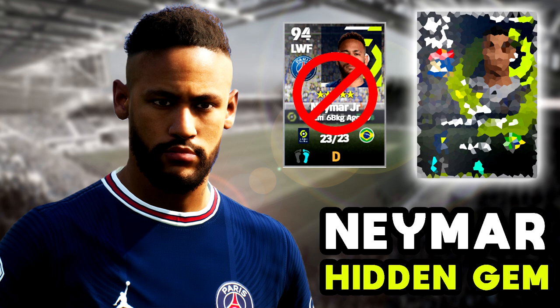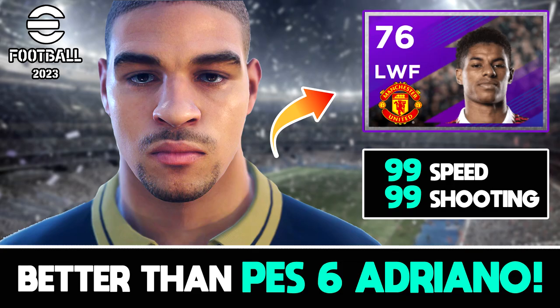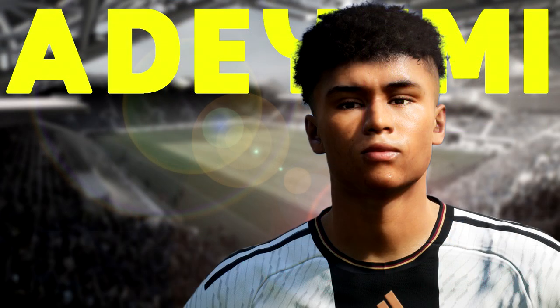Welcome back to the hidden gem series. Usually on this series I compare two players against each other, whether it's Tete versus Neymar as we saw in the last episode, or a replacement for a top legend you don't have — like Beckham, or Rashford versus Adriano — and pick out a player that is affordable, cheap, a bit of a hidden gem, even if they're well-known players that people sometimes overlook for the fancier options.